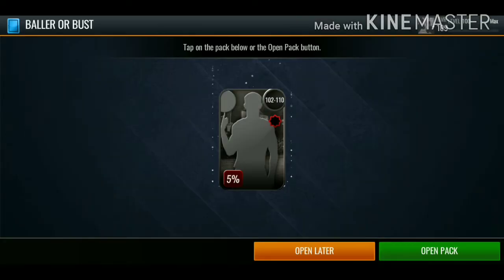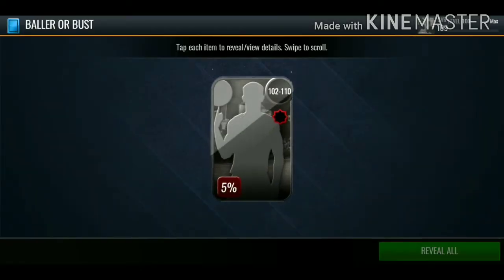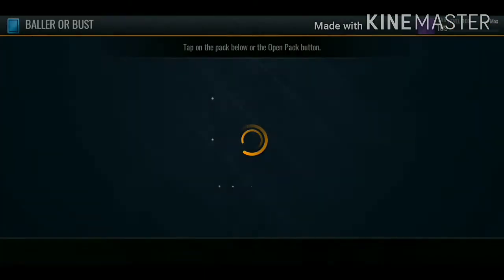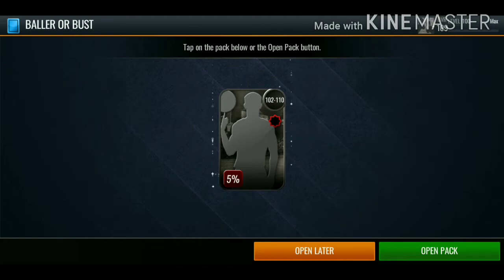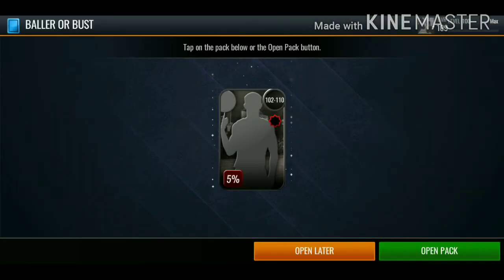Now let's move on to the Baller or Buzz packs, see if we can pull a 110 overall Kyrie. I know there's a Durant, a Patrick Ewing, probably an Allen Iverson as well. We get another trade chip token - a bunch of these trade chip tokens aren't even going for a lot in the auction house. Moving on to the last Boomer Buzz pack.